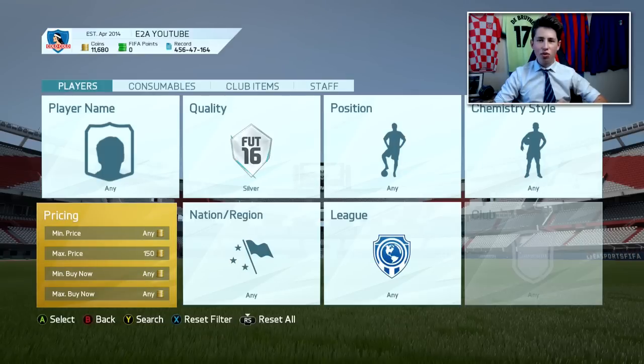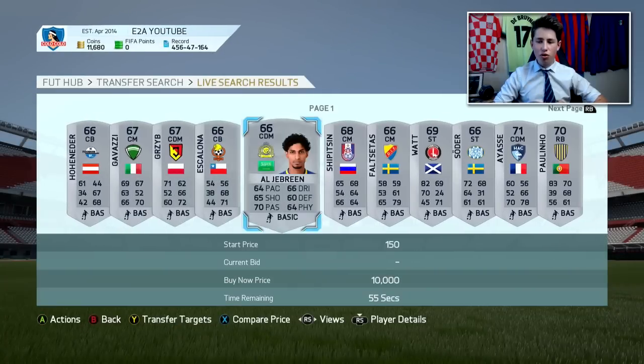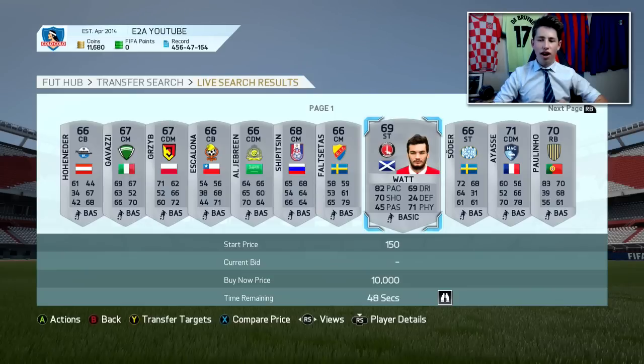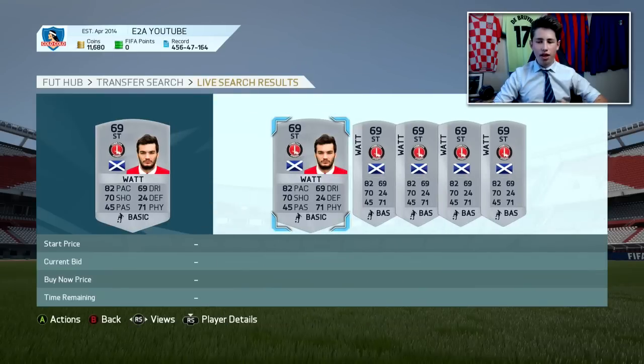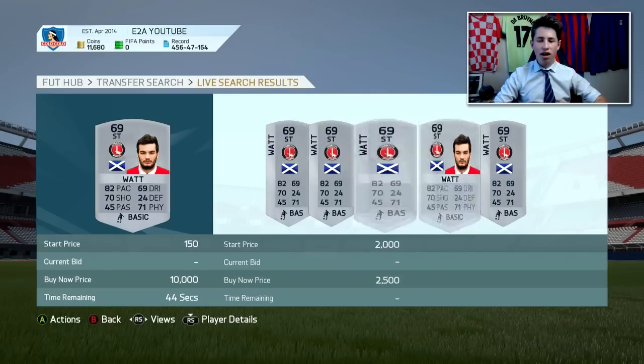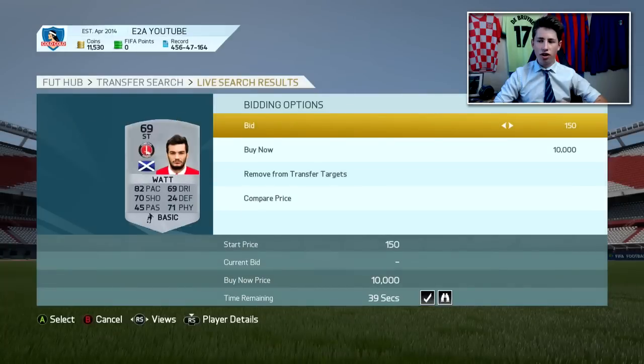Obviously you can't buy anyone on a buy now if you're trying to get them for 150 coins. So you just want to look through — there are lots and lots of players on the market. Now if you see someone like this, he looks pretty good. He's got 72 pace, 71 physical. He's probably going to go for more than about 200 coins, so you can pick him up right there and sell him on for 300 coins, easily doubling your coins on him already.